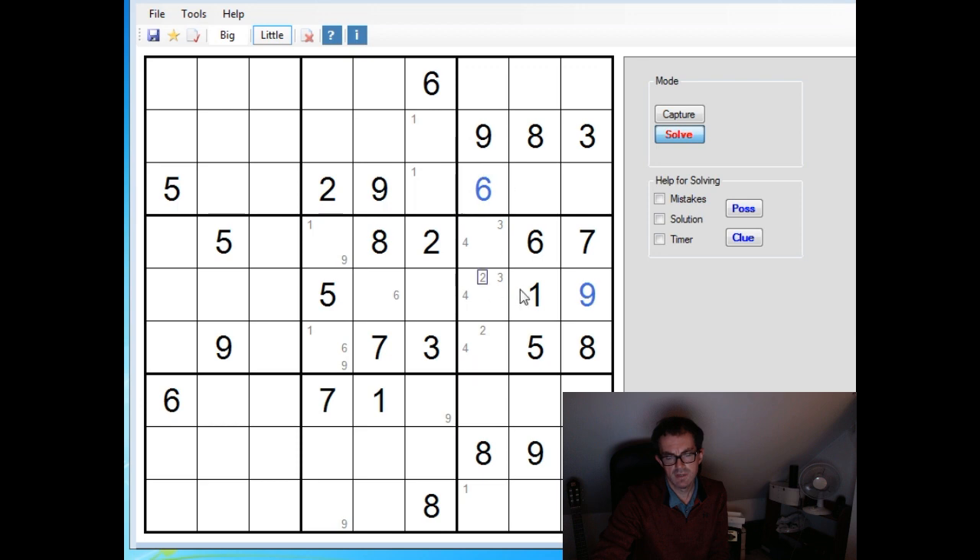It looks like a fairly generous start here — basically completed this box all but. This 9 here forces the 9 into one of these two positions, and we've already got a 1 fixed in one of these two positions, so it looks like we're going to make quite a good start on this.